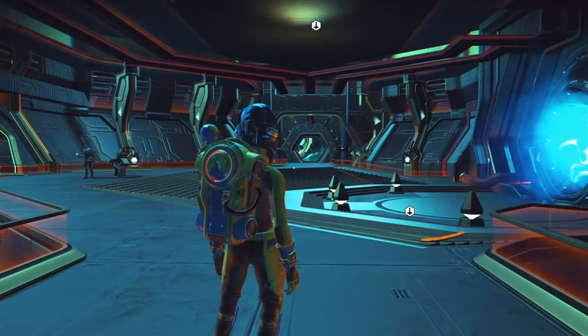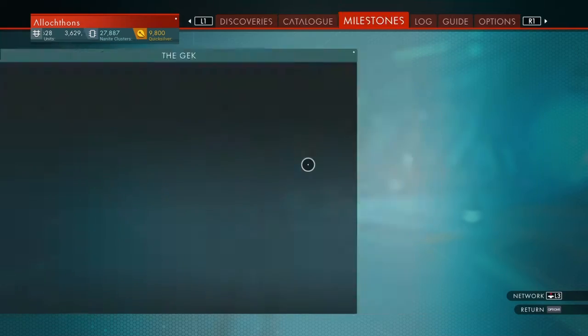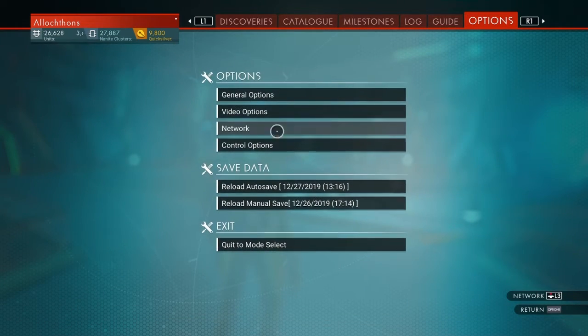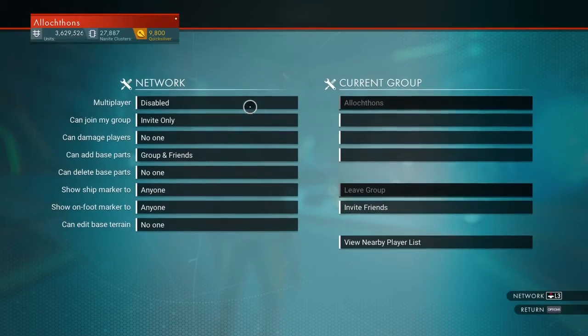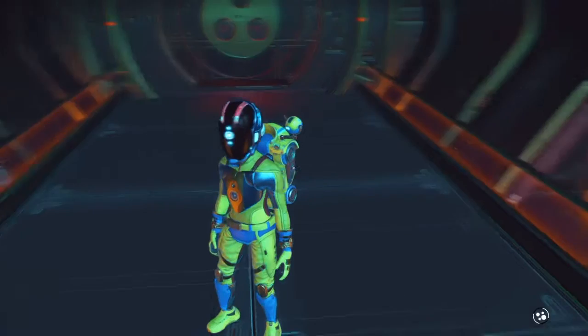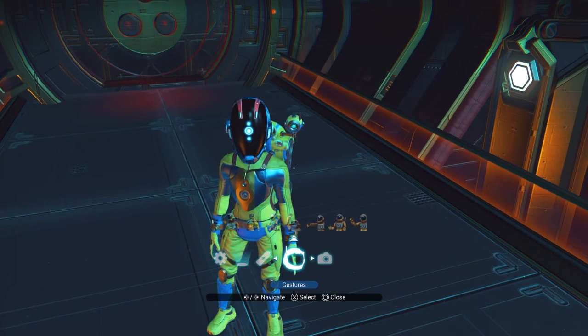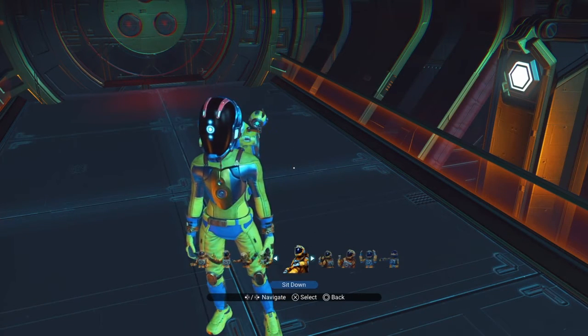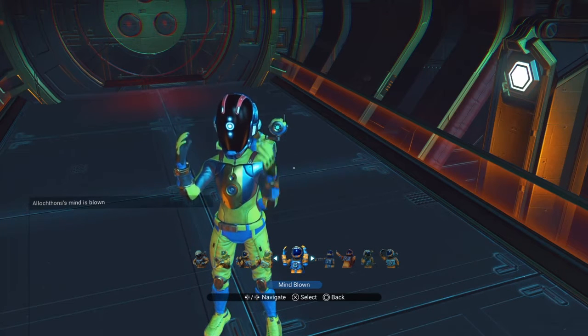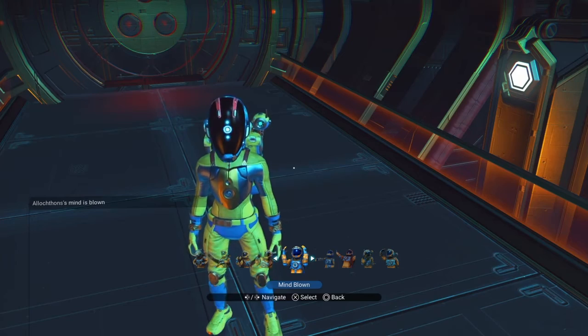I am not in multiplayer mode right now. Let me switch over to multiplayer mode, because when you're in multiplayer mode you get text with them as well. I'm not in multiplayer mode because the community event is happening, and that just makes the Anomaly very difficult to deal with. So again, we start with Mind Blown, and you see over here on the left it says that my mind is blown.